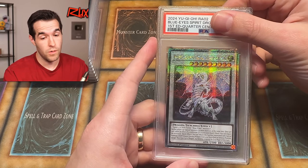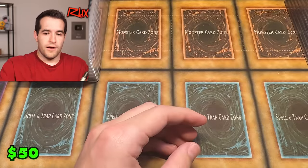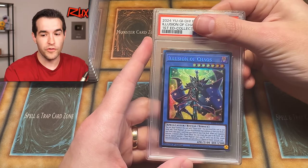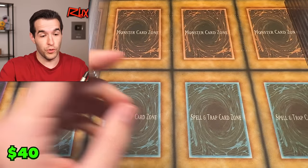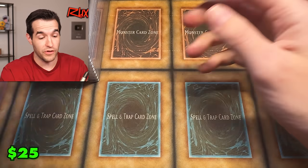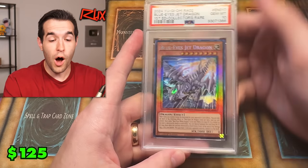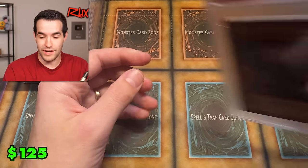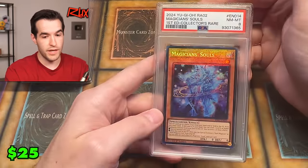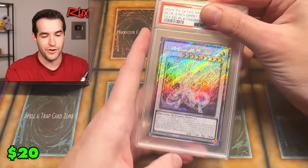Blue Eyes Spirit — we didn't get a 10 in the platinum rare, so we're probably not going to get a 10 in the QCR. Another collector rare — I don't know if we've gotten a collector rare 10 yet. They're brutal on those. Jet Dragon collector rare — something about the collector rares, they're rough. Oh — a 10! We got one! Blue Eyes Jet Dragon collector rare. Those things are not easy to grade apparently. Magician Souls collector rare — eight. Silent Magician collector rare — eight. Yeah, Silent Magician CR, not a great combo.